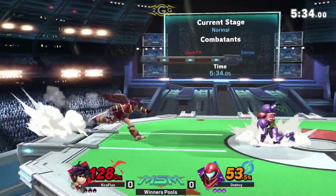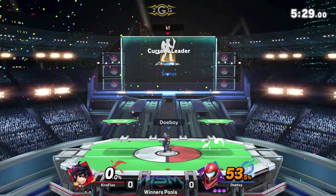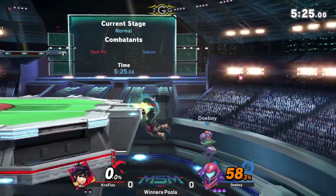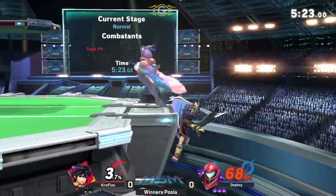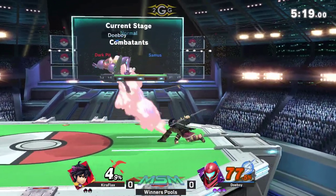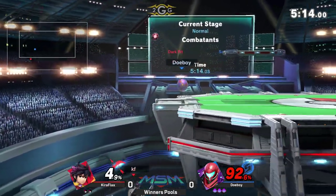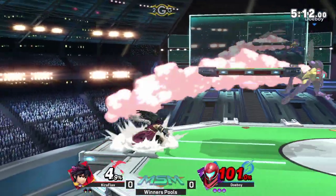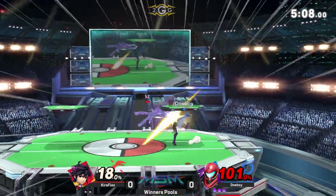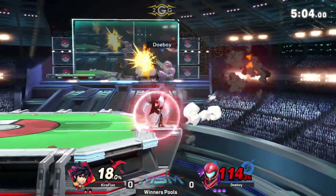And they buffed her. They really buffed Samus. That fair killing mid-stage very early — incredibly strong. Offstage, couldn't really do much. I like that option coming in from Kira — down-tilt to fair. He goes offstage with the electro shot down-hit. There's the up-B out of shield. I like the aggression Kira has, but he needs to close out the stock now.